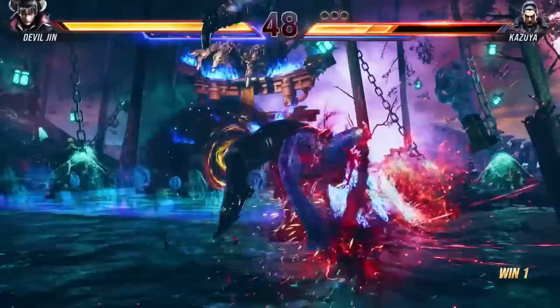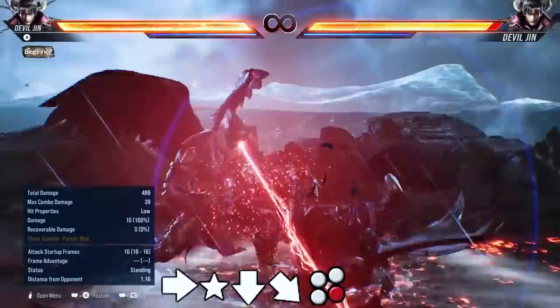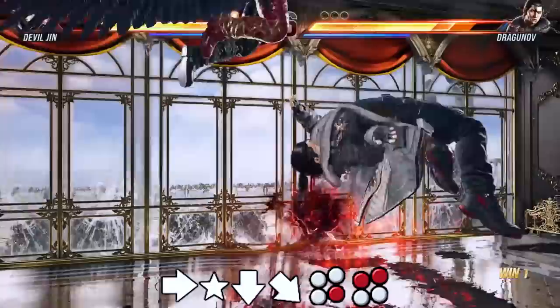The new way to combo from the hell sweep is: you hell sweep, then there's a laser follow-up — 1 plus 2. No matter what range the hell sweep makes contact, this laser follow-up will always connect. Tekken 7 would drop your follow-up if you were too far away, but this isn't an issue for Devil Jin anymore. It's a good buff.